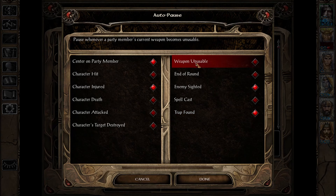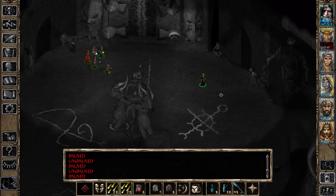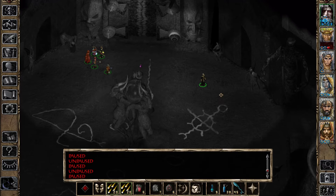'Weapon Unusable' is another useful auto-pause option — it pauses when you're attacking an enemy with a weapon they're immune to, prompting you to switch weapons. The core ones I recommend are character injured, enemy sighted, and trap found. Real-time with pause is a simple but very important mechanic — use it.